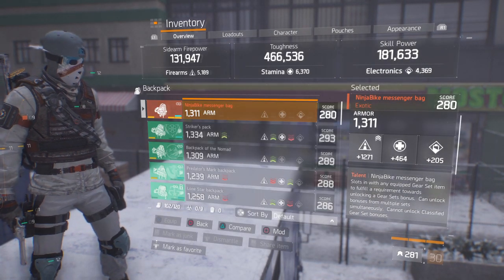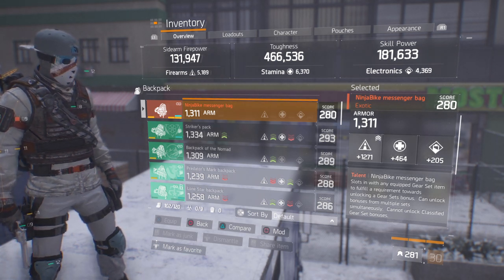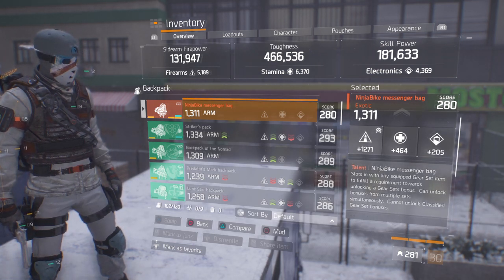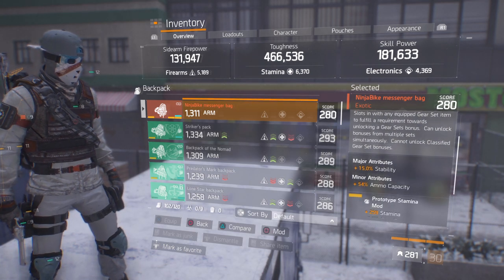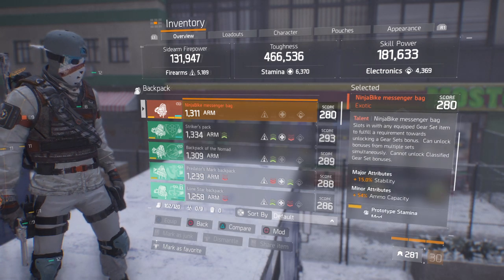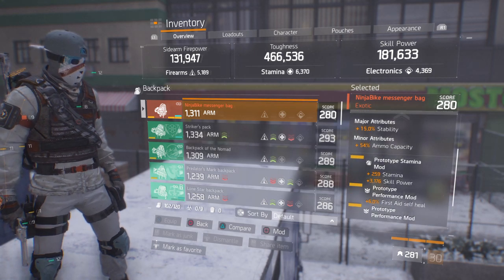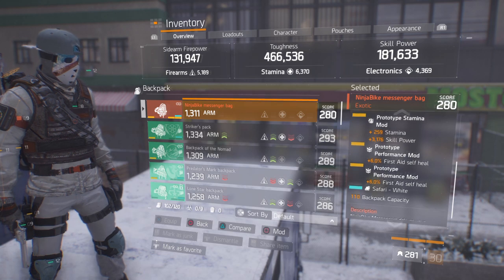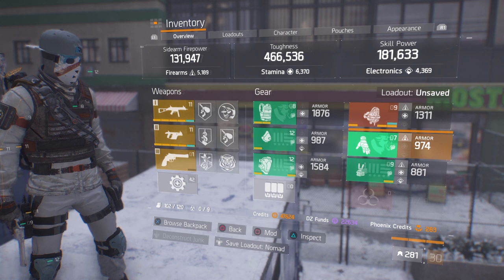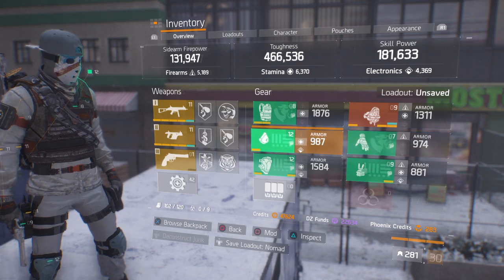Moving on to the ninja bag — I'd say I'd be around 194k skill power, but this is the only ninja bag I currently have. 1271 max main stat with the firearms. The downside of this one is that in the major attribute spot it has Stability, and I would want skill power in this situation. In the minor attributes: ammo capacity. In my mod slot: stamina, skill power, and two first-aid self-heals. Basically anywhere that you can, you want to roll skill power in the major — such as your backpack and your mask.